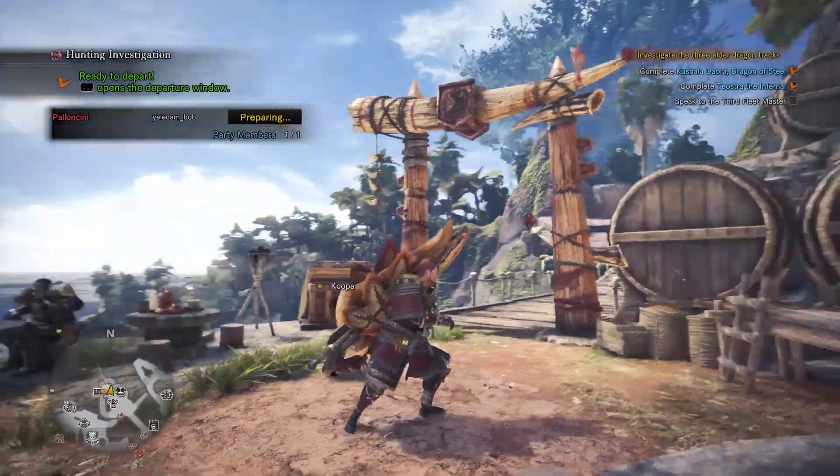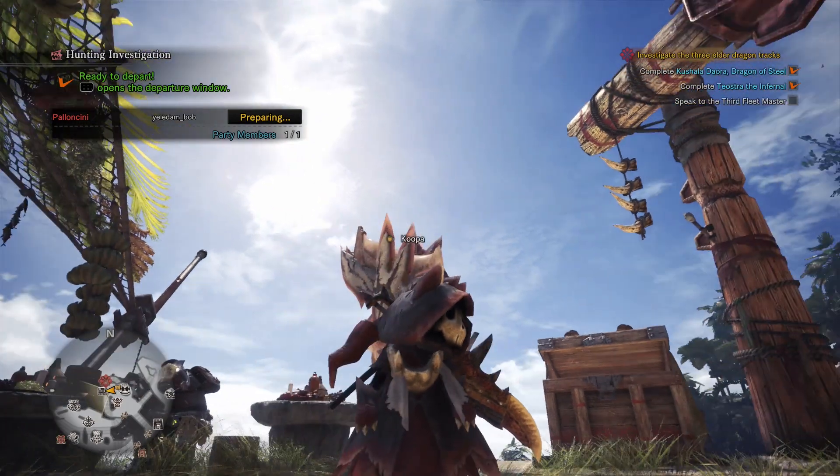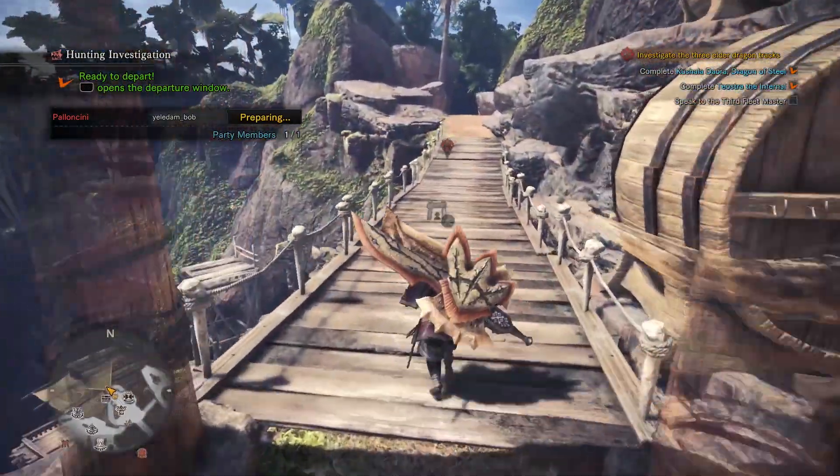We also have a second page full of food skills. I already ate, and of course I've got my Palico Koopa here — he's decked out in some grim reaper costume right now. I love the cat costumes in this game, they're so funny.